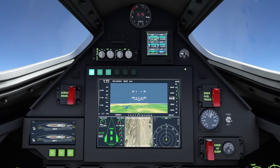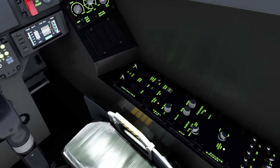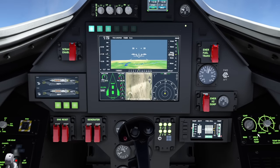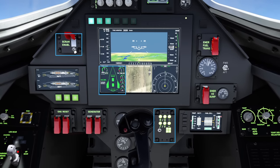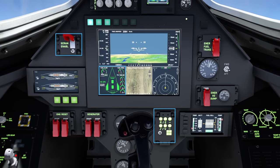We're now going to transition to the scramjets. Turn on the beacon lights in the cockpit. Activate the fuel cell switch and then the scramjet switch. The scramjet will now spool up — you'll see this on the engine instrumentation.